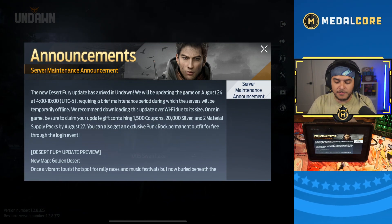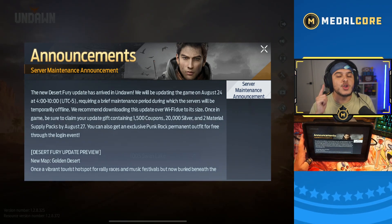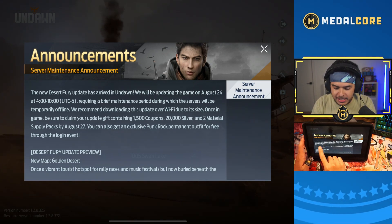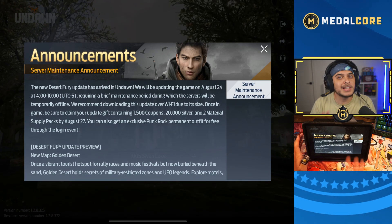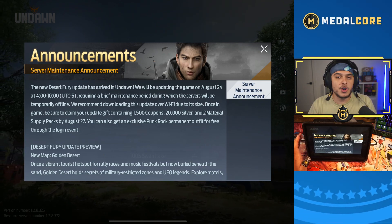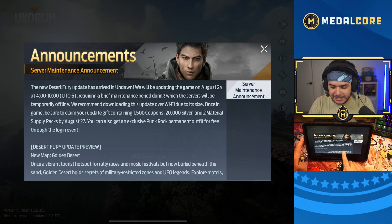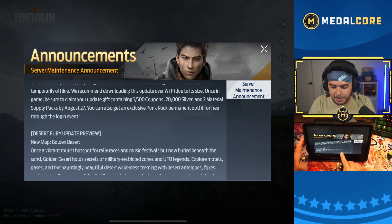The new Desert Fury update has arrived in Undawn. We'll be updating the game on August 24th. It's a little confusing because it's four to ten UTC minus five, but whenever it does come out, I'll be streaming on that day — sometime on August 24th. This update is going to be really, really exciting. We're recommending downloading this update over Wi-Fi due to its size. Looks like it's going to be a big update.